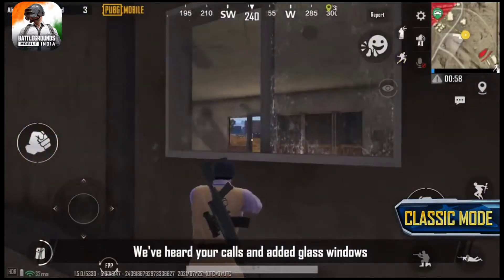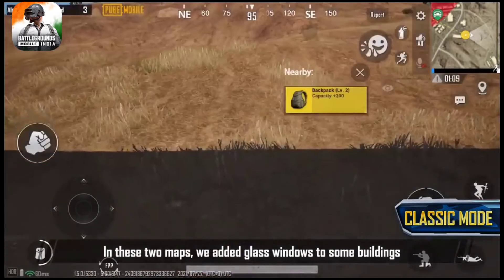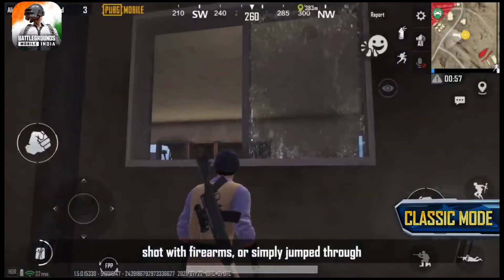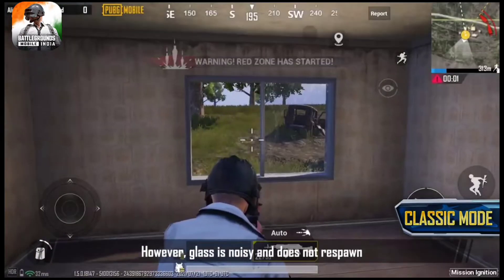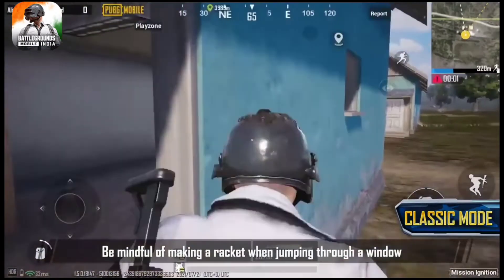We've heard your calls and added glass windows to Erangel and Miramar in this update. In these two maps, we've added glass windows to some buildings, which can be smashed using melee weapons, shot with firearms, or simply jumped through. However, glass is noisy and does not respawn. Be mindful of making a racket when jumping through a window.